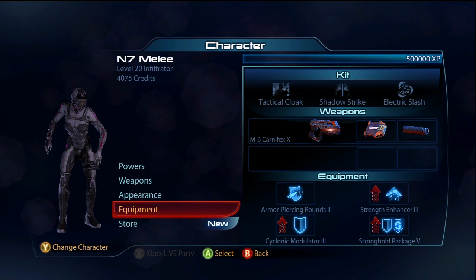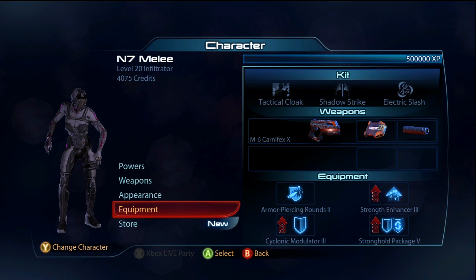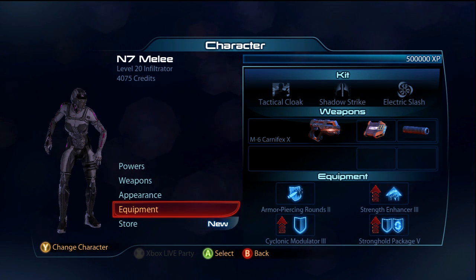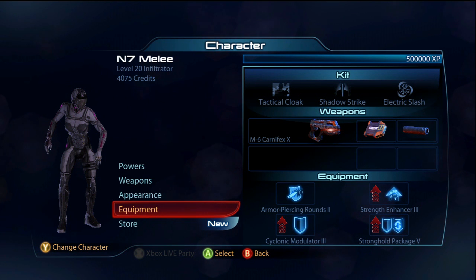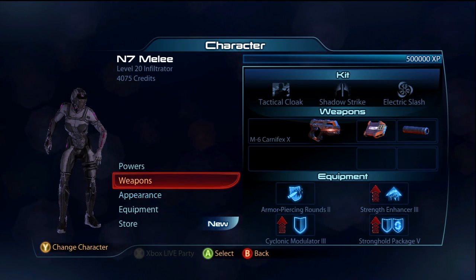Hey, what is up everybody, this is Jumping here. Today we're continuing my series 'You Built It' — this is episode four, where you build a build in the game, give it to me, and I try it out and tell you what I think. Today's going to be the N7 Shadow Strike build, given to me by Riviette, one of my friends. A lot of you guys wanted to see a shadow strike build, and looking over his build, I thought it sounded really good.